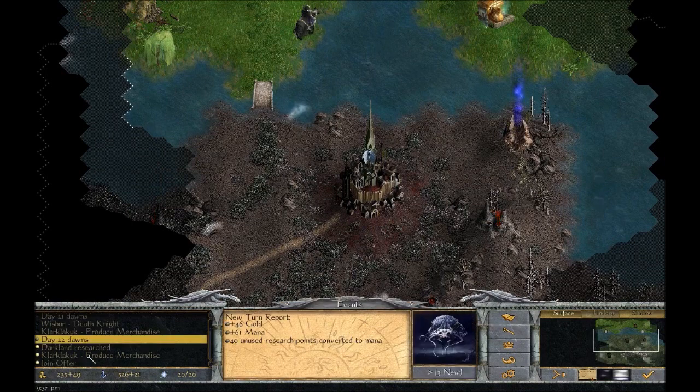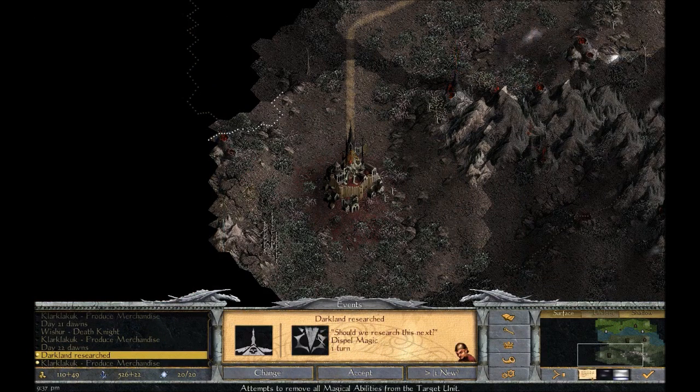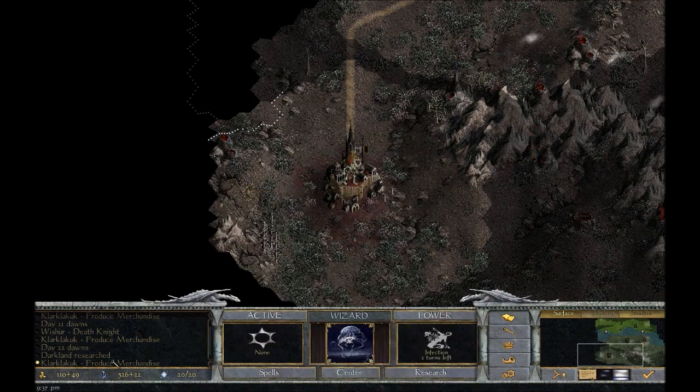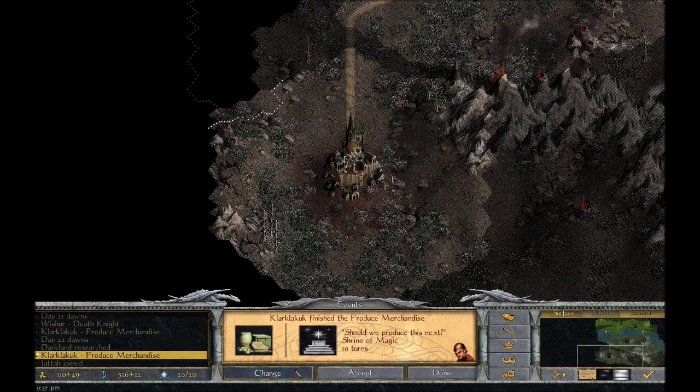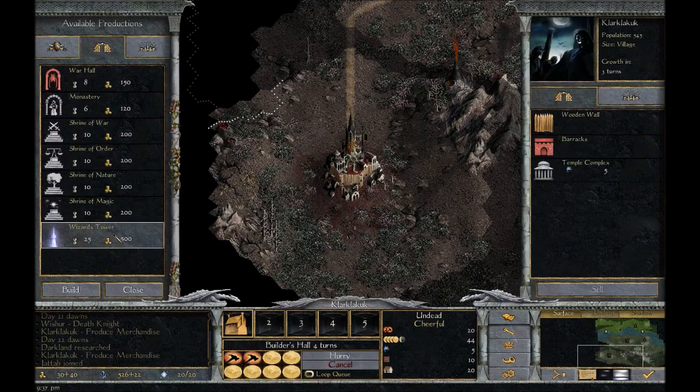Darkland research and join offer — excellent! And a spellcaster — oh thank god, welcome to the army. Infestation — oh this is actually quite fun. We are not going to do that though; we're going to build a Builder's Hall. Yes.